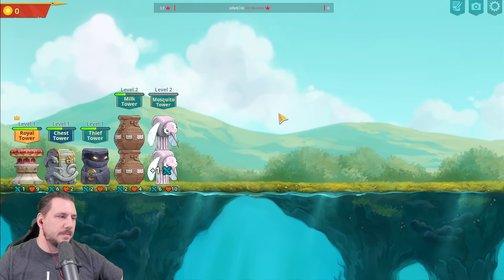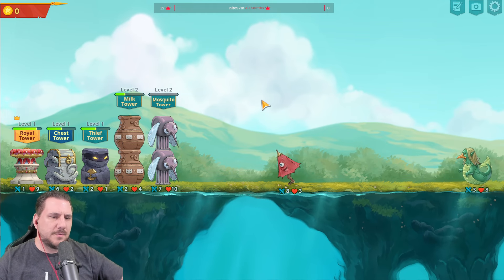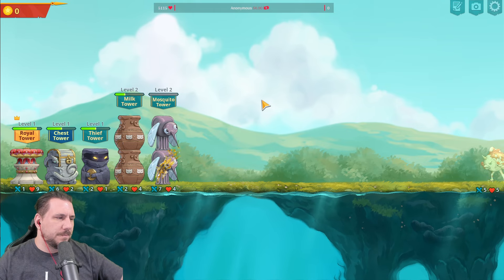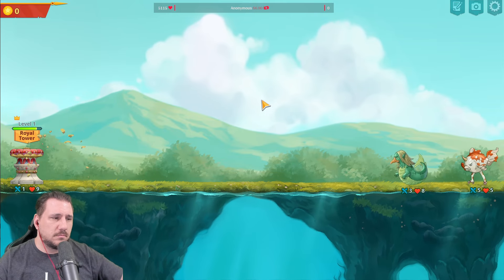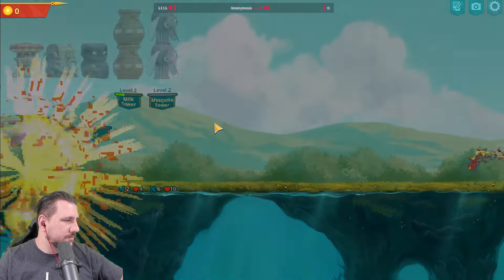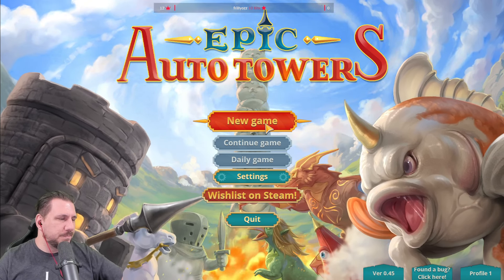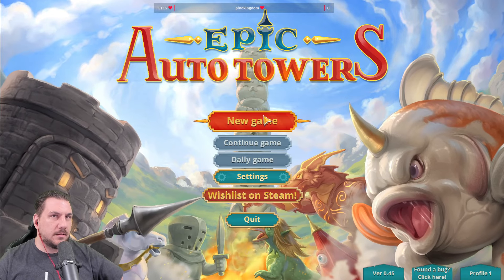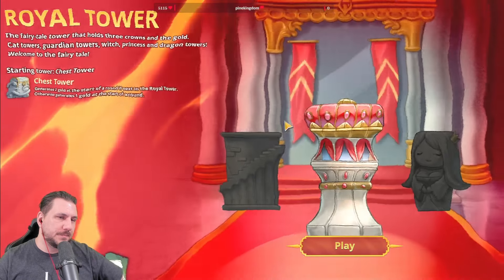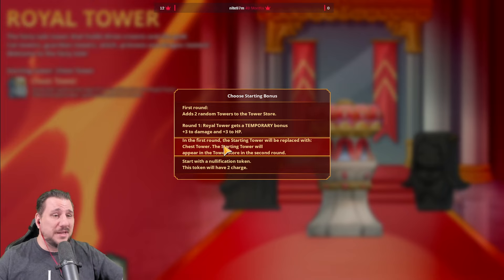Forest would actually win. Flower allows honey to turn into a more permanent bonus for Wither's Sound. Have you tried a Glass Tower build with a Butler, Milk, Cow? Could do that. I lost here anyway. With a Butler, Milk, and Cow — so you're building up the glass, Butler's in front of the glass, and the Milk's behind the glass. In the first round, the starting tower will be replaced with the chest tower, which you get anyway. Let's add two random towers to the beginning.